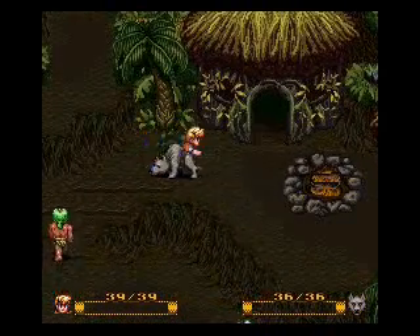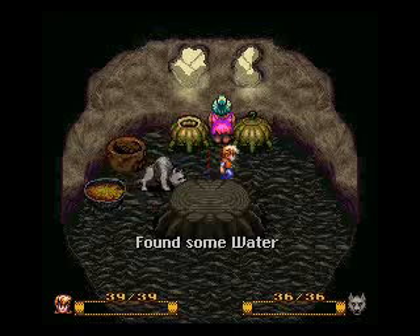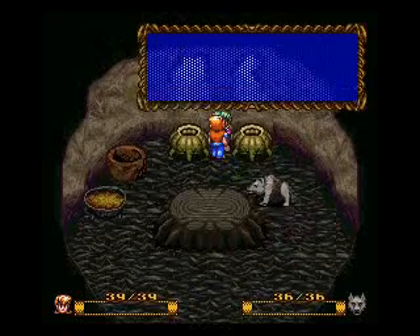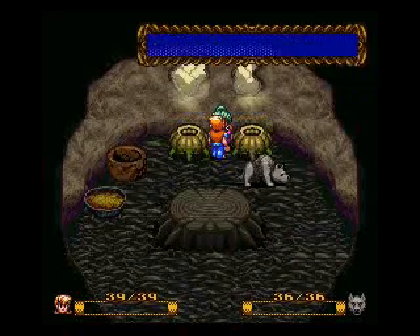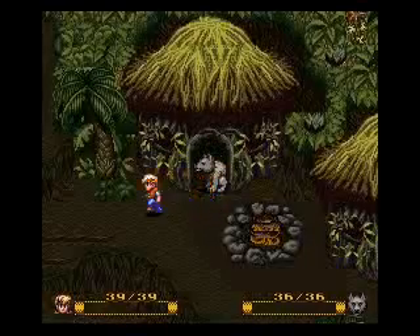Nice little good-looking village here. Let's go inside this house — I think this is a vendor. Let's go ahead and pick up some stuff, some water. That actually proves it there. "That was quite a fight you had in the jungle, and you failed." I thought she was gonna sell me something, but nope, she just poked fun at me.